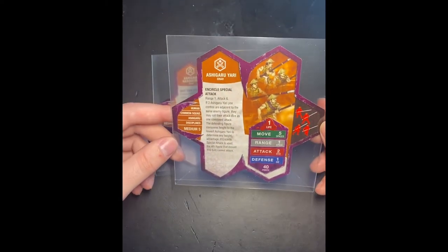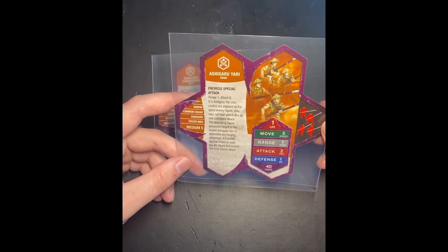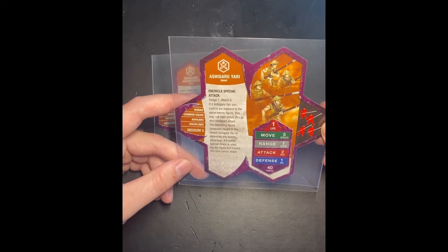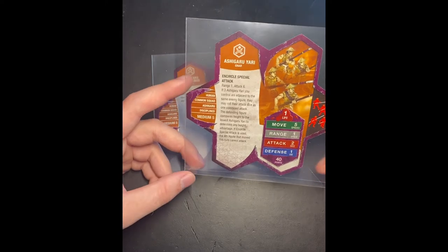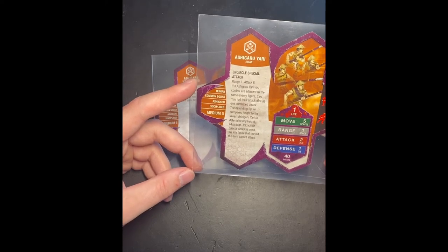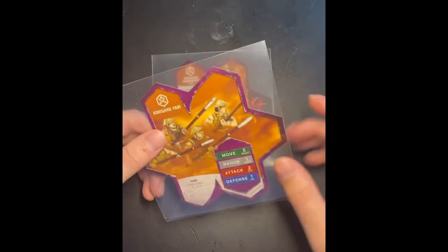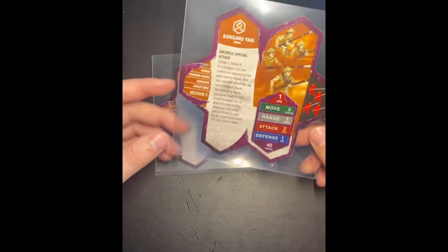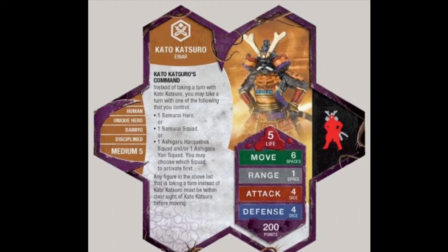The Ashigaru Yari have the Encircled special attack. If three guys are standing next to one opponent's figure, you can combine the attack to a six-dice attack — but only if all three are at height advantage over the defending figure. The fourth figure cannot move or attack, which is a drawback. It's really good though, like the melee version of the Roman archer. You basically use them with Katsuhoto and move them as a free unit, which makes that six-dice attack super powerful.